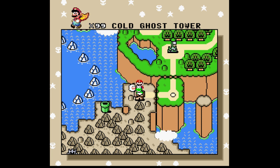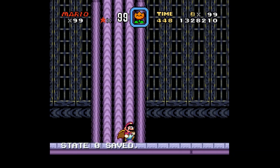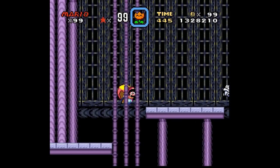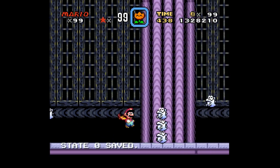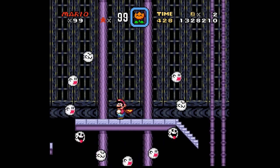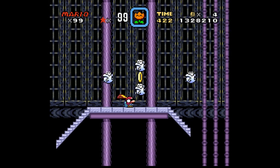All right, time for a cold ghost tower. It's one of those rare ghost houses that doesn't have a secret exit. But I still gotta look around — maybe I don't, because there's a ceiling there. So yeah, it's an icy ghost house with those pits that move around — those holes that can just move, like the one Ed had on that one episode of Ed, Edd n Eddy.